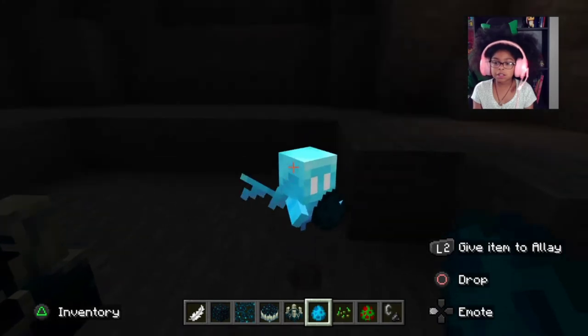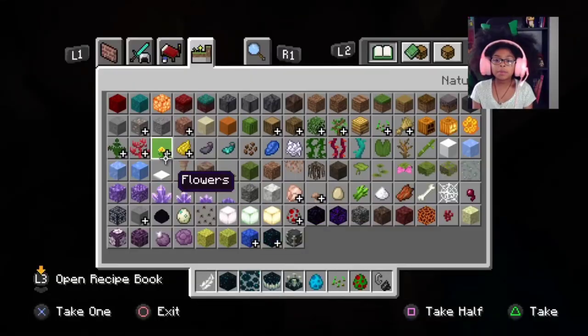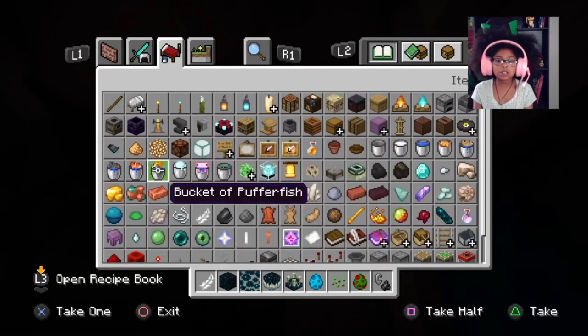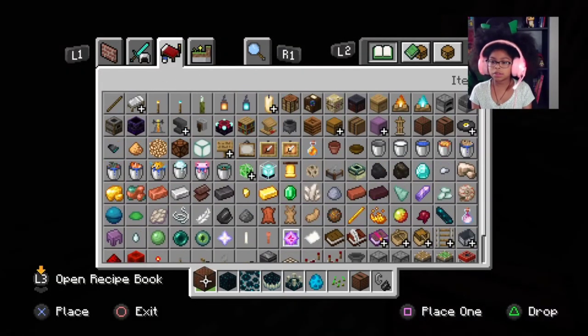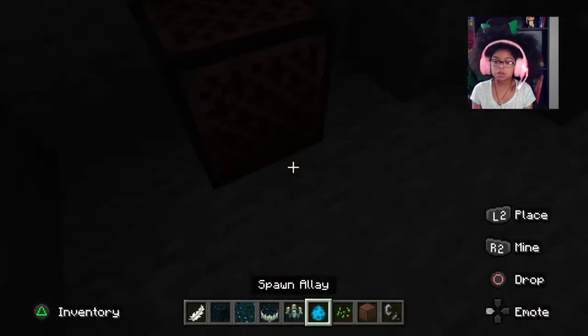I'm going to give this a lay - look, he's pulling the egg. But if we get this, we're going to get a note block. Play a note block.